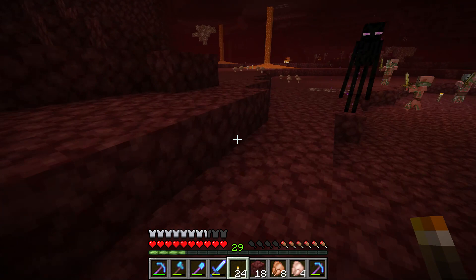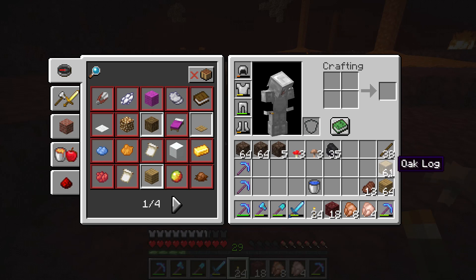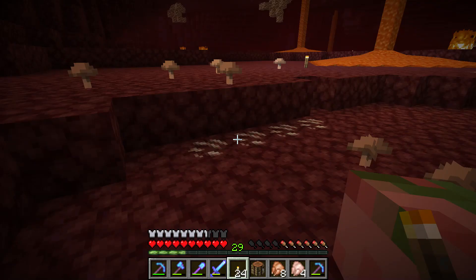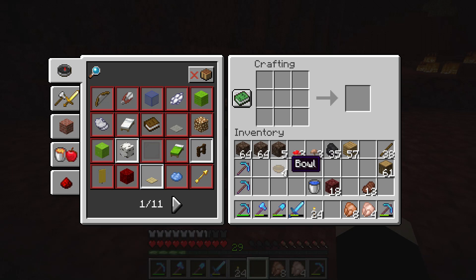Once you have brown and red mushroom, you have to have a crafting table. In the crafting table, you have to make the bowl. Make the bowl and then you put the bowl in the middle slot and the red mushroom and the brown mushroom.